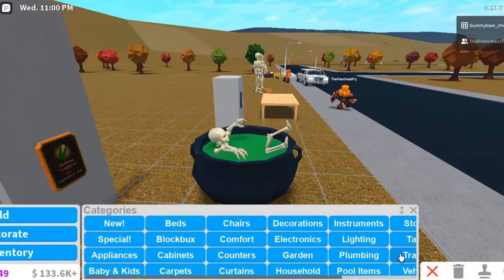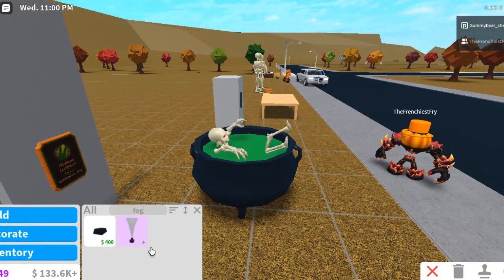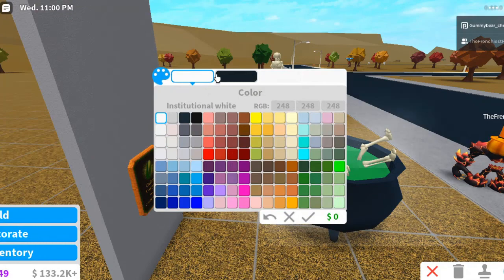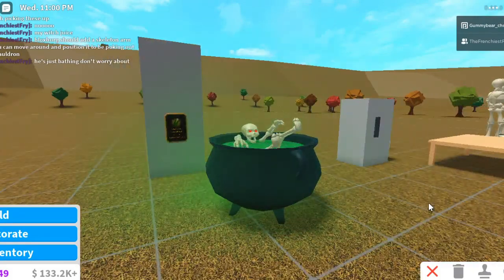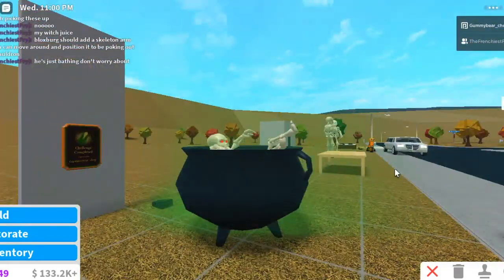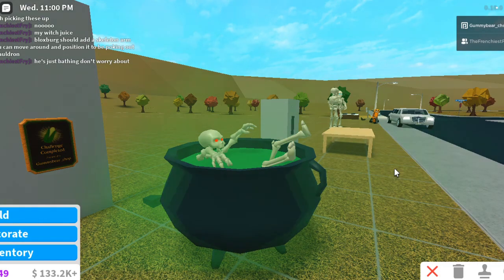Maybe if you wanted some extra effect, you could add some fog, paint it a little bit green so it looks like you've got some nice slightly green fog coming out of your cauldron. Don't worry about him, he's just having a bath. But that looks pretty effective. I would be quite pleased if I saw that on someone's plot. First hack over and done with.